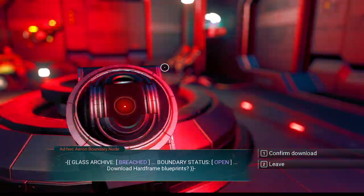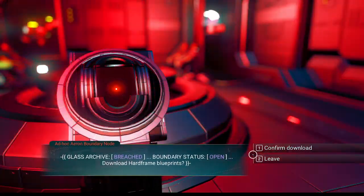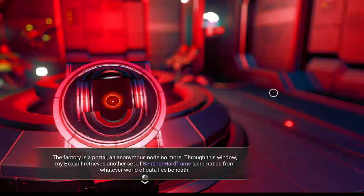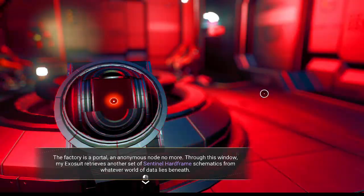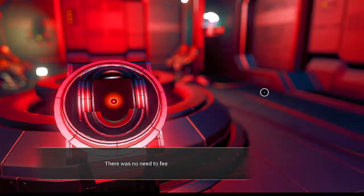Glass archive breached. Boundary status open. Download hard — we will confirm the download of some new blueprints, probably another arm for our exomech. The factory is a portal, an anonymous node no more. Through this window my exosuit receives another set of sentinel hard frame schematics from whatever world of data lies beneath.